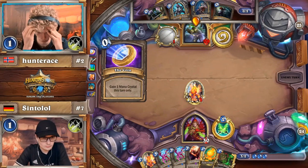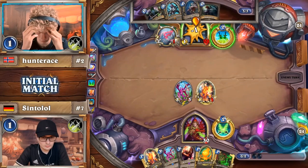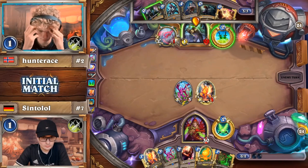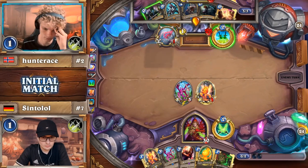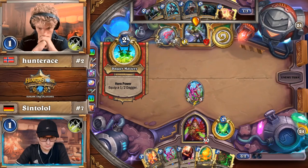On Ladder, pretty much everybody plays a lot of removal because you often need to kill something in the three-health slot. Hunter Ace is targeting a completely different style of archetype, and this Vicious Fledgling is going to be massively punishing if it goes unchecked for just a short amount of time. Hunter Ace has a single Backstab in the deck.